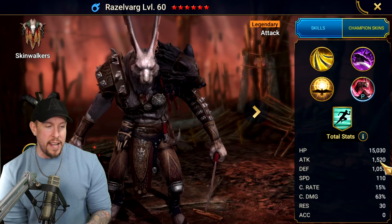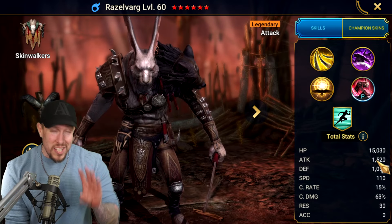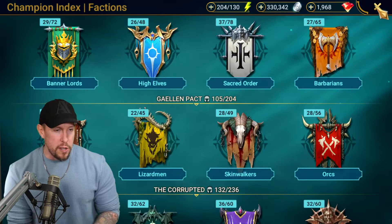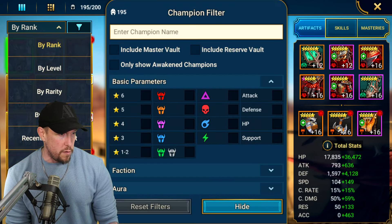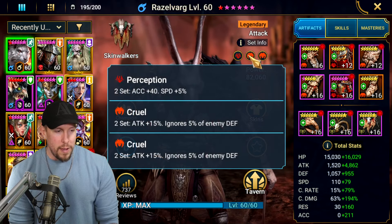Increased speed in all battles by 20% on the aura. His base speed is 110 and his base attack is actually 1520, so this guy can deal some serious damage as well. I want to show you the build here — this is a specifically tuned clan boss build for Razzlevarg.